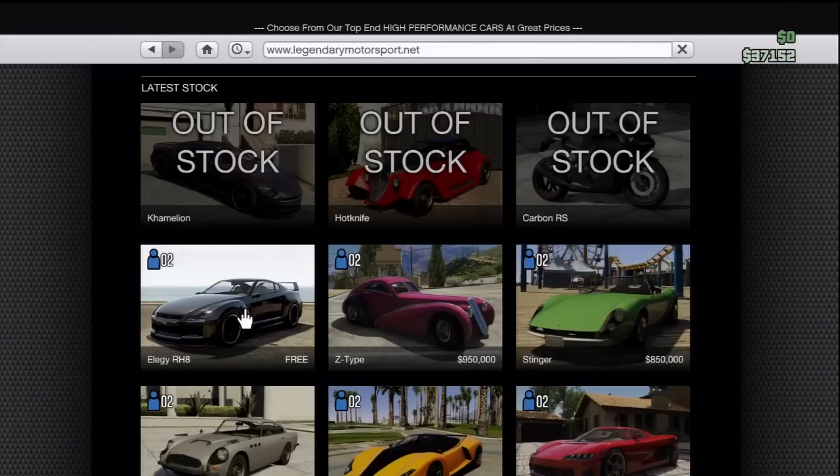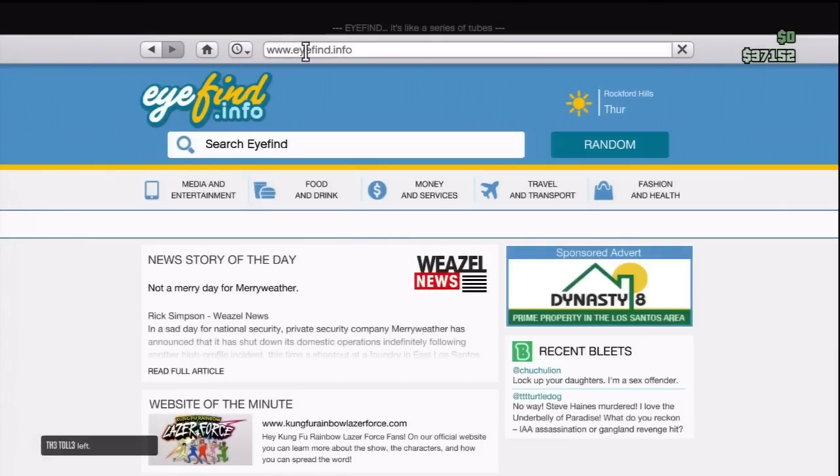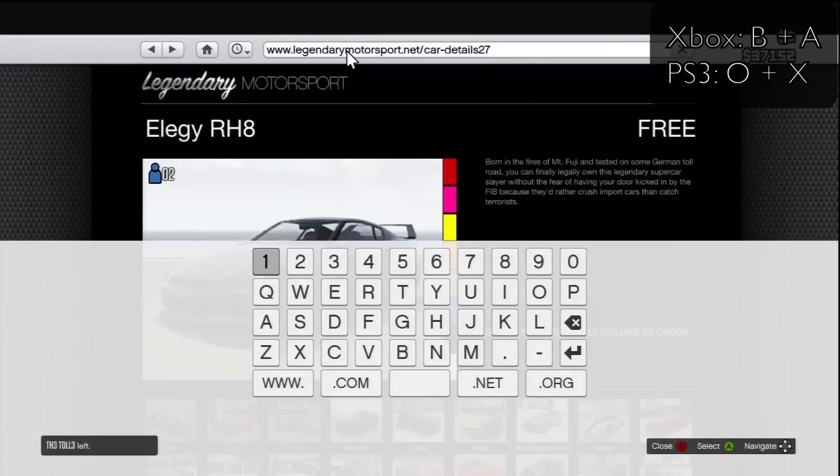Now here you can't originally click on it, which is a bit shocking. You're going to go to the Elegy R8 — you'll see it says 'car detail 27'. What you're going to do is go to the Home button, click on the URL, then press B and A really quickly. Keep trying it a few times — B and A on Xbox, or Circle and X on PlayStation. You can also use the D-pad to delete the last two numbers.